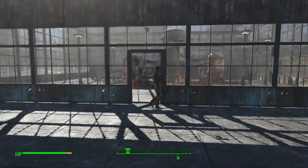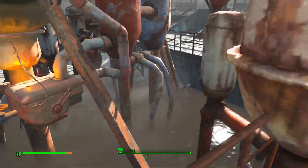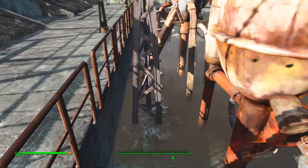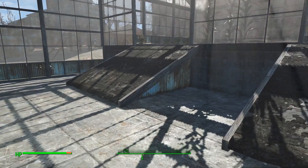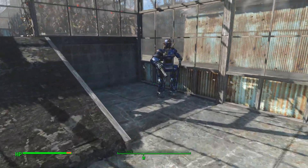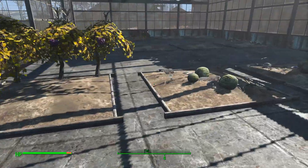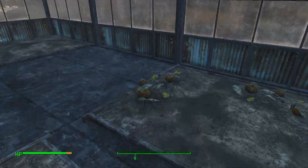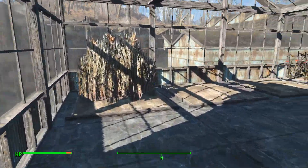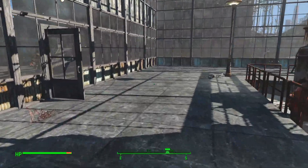So the big one right in the middle — we might as well start off with the greenhouse. As you can see there's plenty of water for the plants, I've got a fair few of them in here, it's all lit up and looking nice. I've basically used the roofing to make some ramps because I was having issues with some of the robots — hello Ada — and some of the settlers actually getting up the stairs. Nice big greenhouse here for the settlers to keep them well fed and well hydrated.